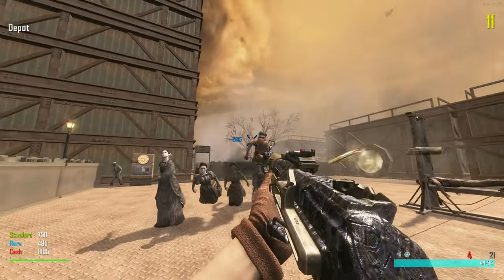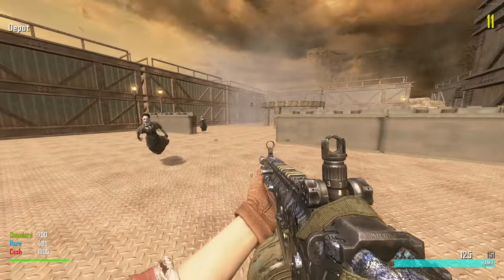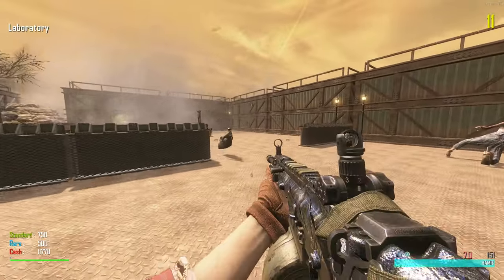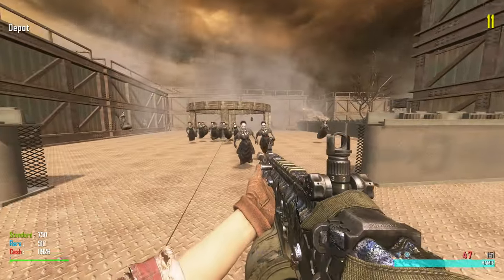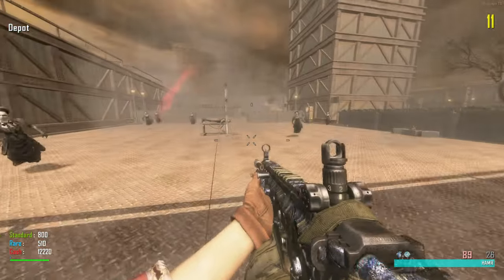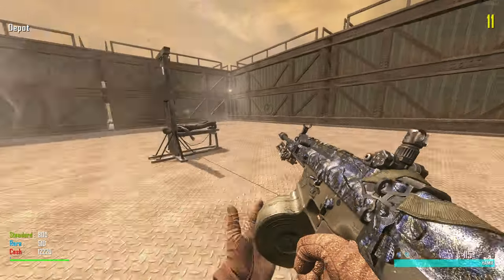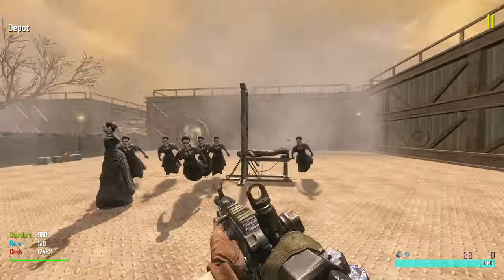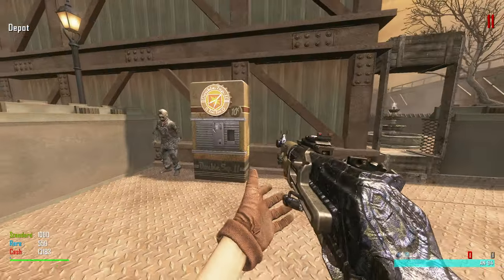We need to kill this Leroy guy again. The reason this is taking so long — with all these witches, the actual round takes like three minutes with the lockdown. Chill, witches! They're just floating down from the sky. Can we chop this guy's head off now? They're dead! Let's refill on ammo.